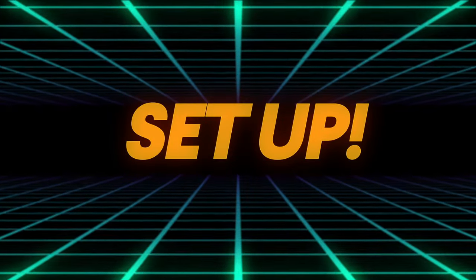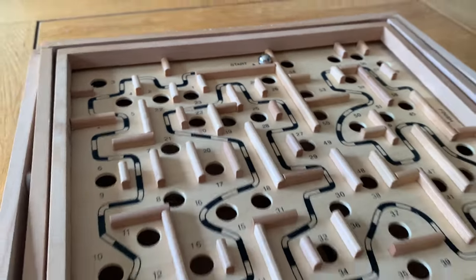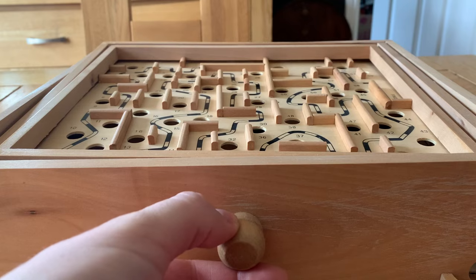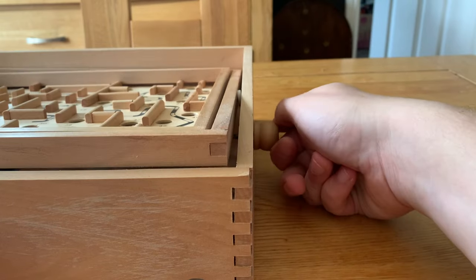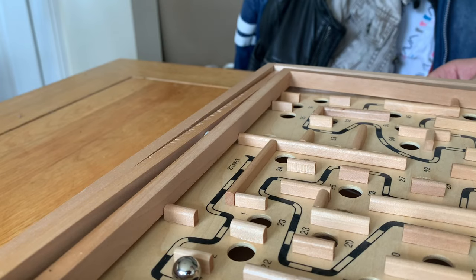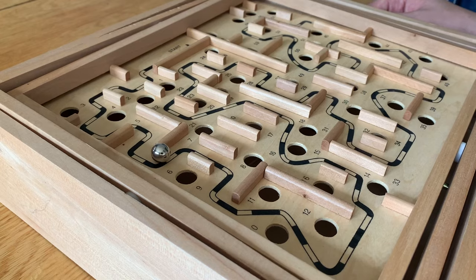Setup is really as easy as placing the marble at the start of the game, and you're ready to play. The game is incredibly simple to play. You have two control wheels — one which controls the left and right tilt of the board, and the other tilts the board forwards and backwards. The player simply has to navigate the ball-bearing along the printed course to the safety of slot 60 on the path, following the path but avoiding the holes.